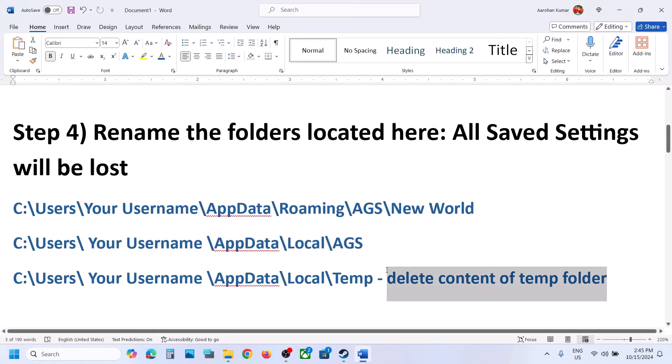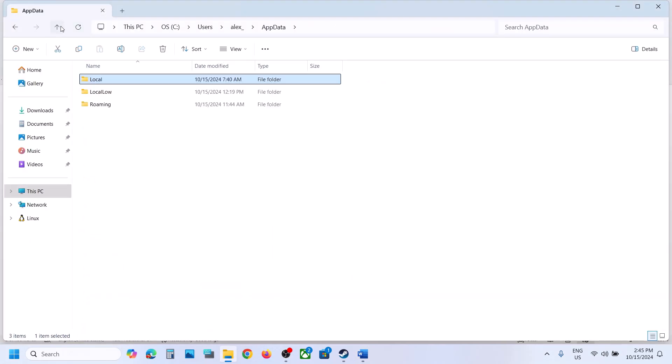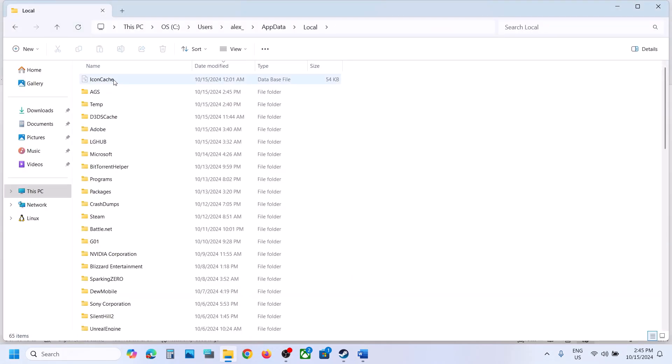Also delete the temporary folder. Go back to the Local folder and find the Temp folder. Make a right click on it and then delete this folder.